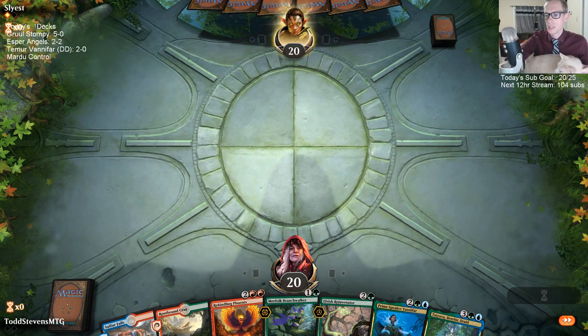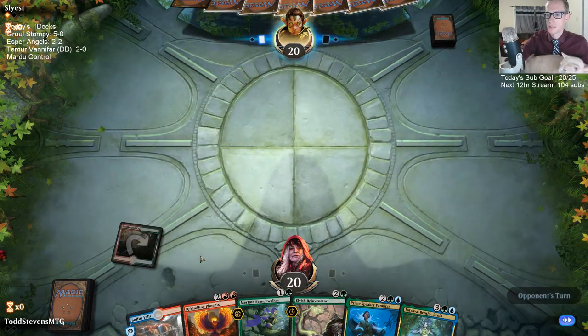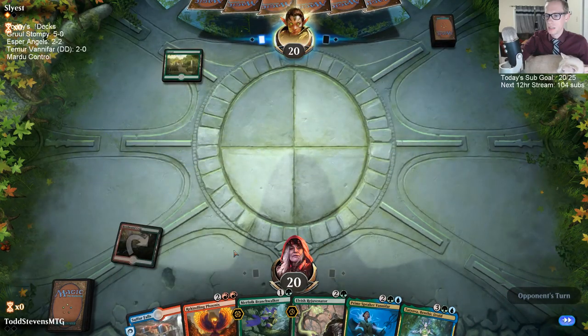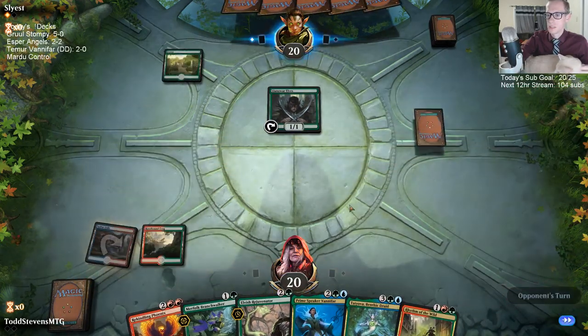That's an interesting hand here. You know, if it comes together it can be a pretty nice curve. As you can tell, we have two tap lands, which is not a great way to start. We're hoping to draw an untapped land — not so lucky.